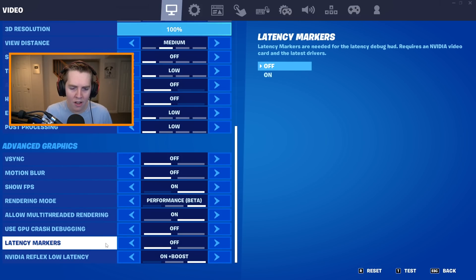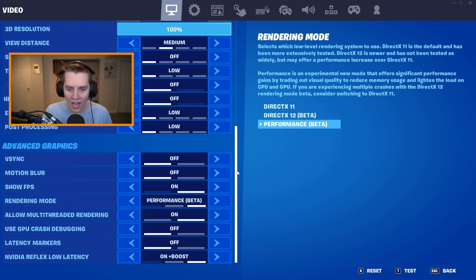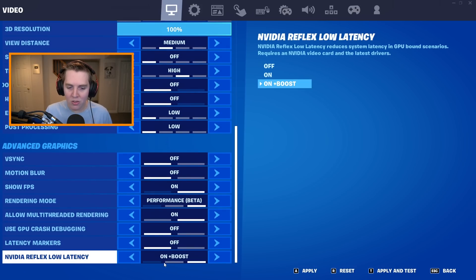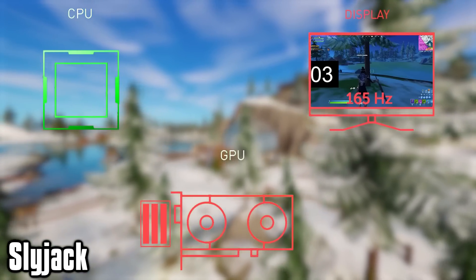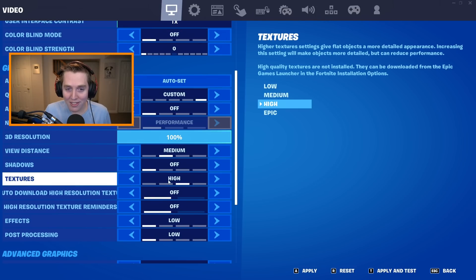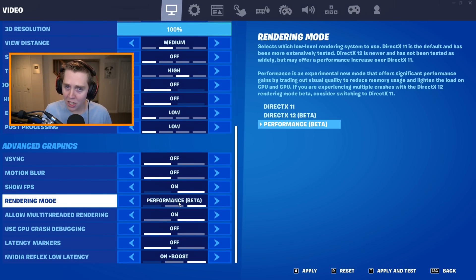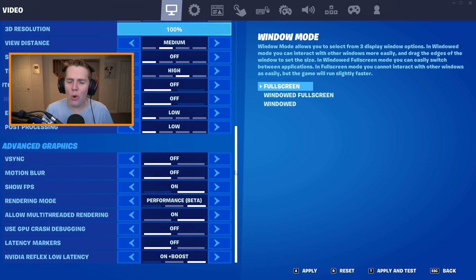GPU Crash Debugging — like I said before it comes at a small performance cost, so turn this off. Latency markers — also turn off, none of you really need it. And finally, NVIDIA Reflex Low Latency — turn this to On plus Boost. What this does, and why I said to turn your textures to high if you have a good PC, is because On plus Boost will make your GPU run at a much higher speed. In a GPU-bound scenario, NVIDIA Reflex Low Latency will actually reduce your input delay even though you're on higher settings. That is why on Performance Mode high meshes I use high textures instead of low textures.